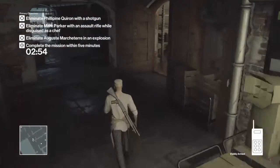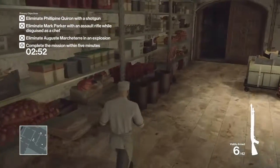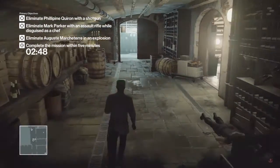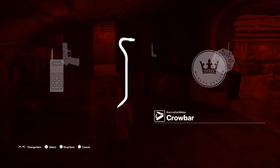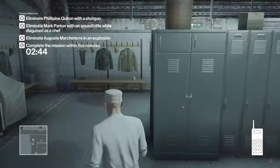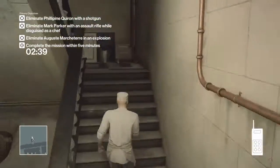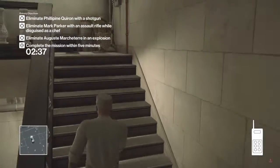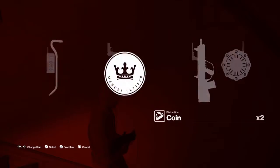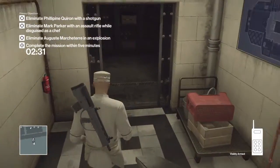We're going to head back the way we came and drop our shotgun in here because we're going to pick that up in a little bit. Then go ahead and pick up our assault rifle from the stairway — make sure you have your mine disarming device equipped at that point. Re-equip your mine disarming device because there are lasers at the bottom of the stairway right here.